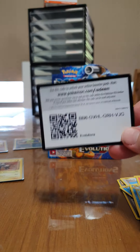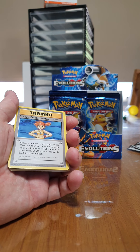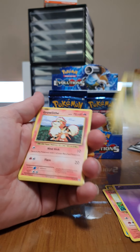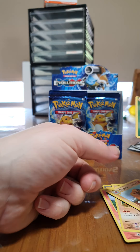There's the code, and then Misty's Determination, Poliwhirl, Revive, Charmander, Energy, Pikachu, Growlithe, Machop, a Reverse Holo Beedrill, and the Dugtrio.